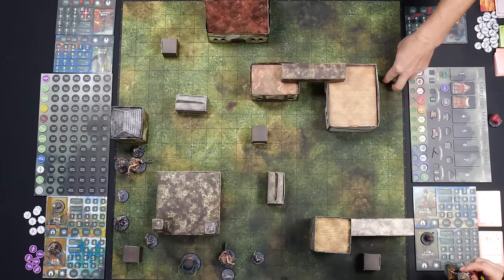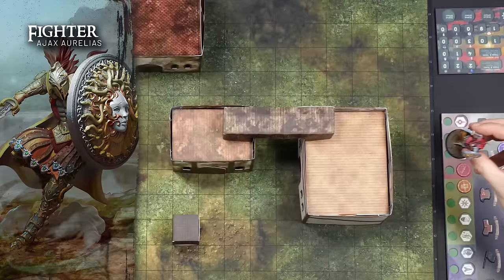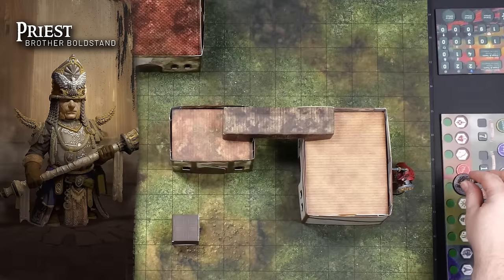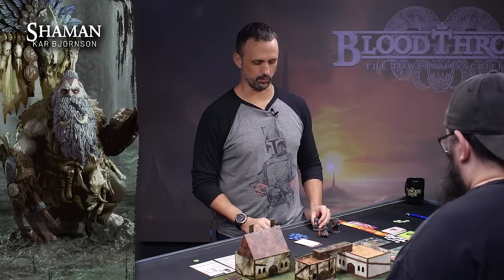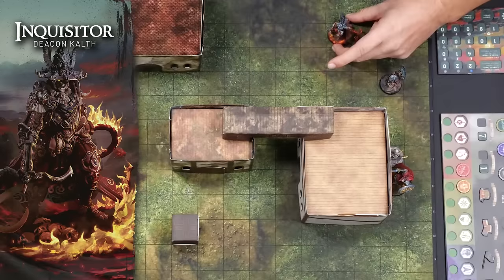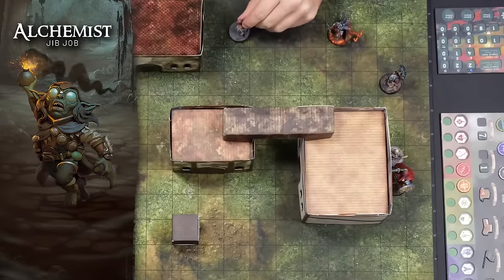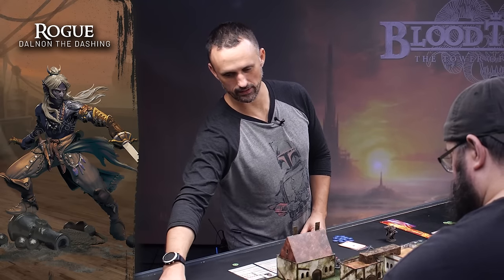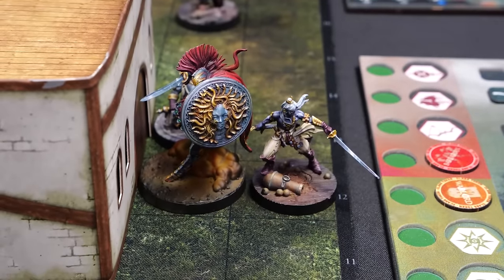Now the monsters are all deployed. Deployment is set by the mission and is performed in reverse initiative order, so Ajax gets to go first for once. Ajax is gonna go as far forward, hiding in this building. The Shaman is next — he's got some serious buffs and I'm gonna follow the team. Inquisitor wants to be in a position to block the Wizards. Jibjob the alchemist can make smoke happen and put poison. And lastly, Dalman the Dashing dashes up next to Ajax.